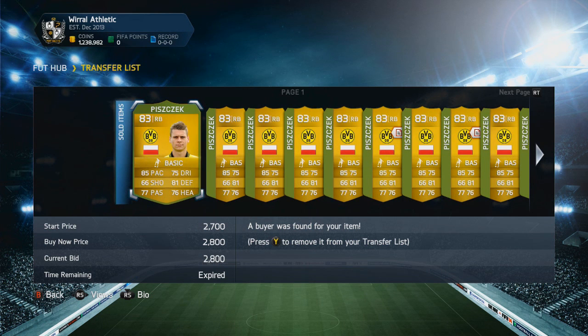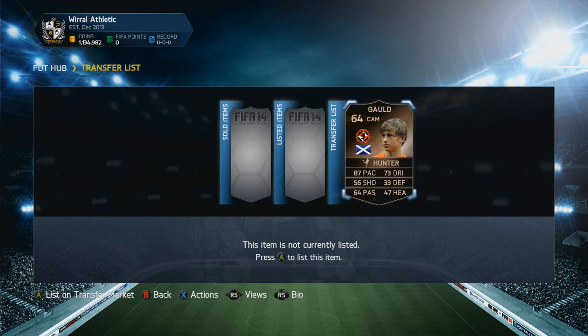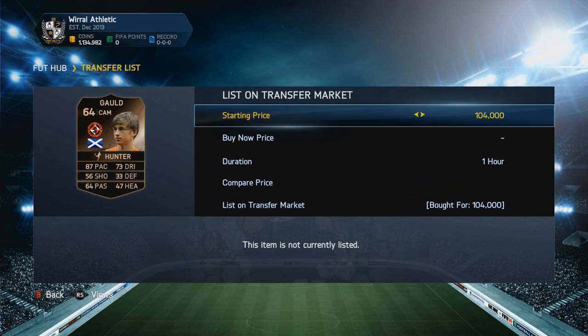Then we did some mass bidding and ended up with around 1,242,000 coins. I thought I could buy Ibra at that point, but unfortunately I couldn't, so I had to do a bit more trading.